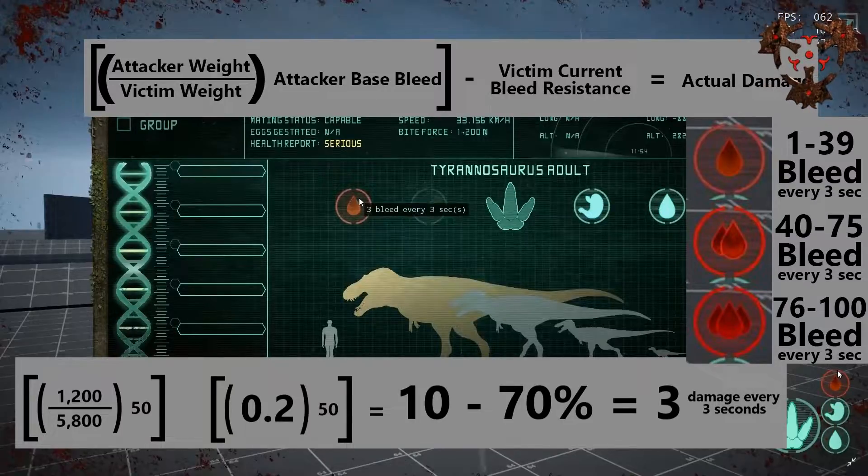This will help bleed players — gigas and dilos — figure out how many bites it takes to get to max bleed and how often you need to go in for a return bite. Most of us have been in a pack of dilos, see a good rex, start a fight, and there's always that one person who continuously goes in for another bite even though the rex is already at max bleed. All that's going to do is an extra 30 damage from his health pool of 6500, and it risks that dilo getting dropped by the rex in a single bite — which could end the fight and spoil the fun for everyone.